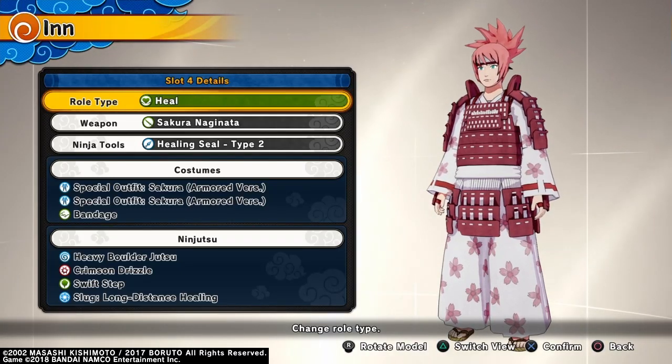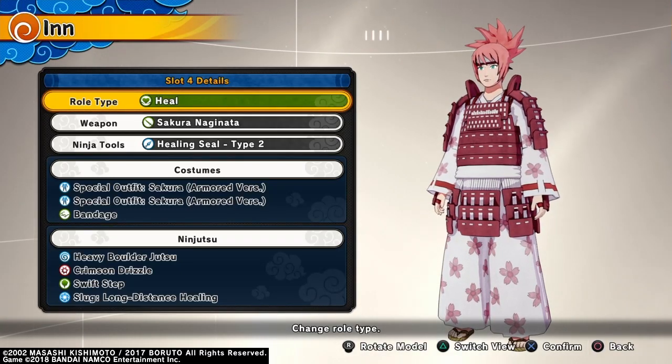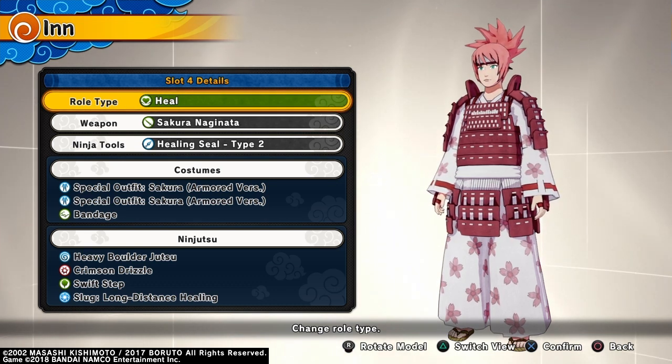We're back on Shinobi Striker again, and for today's video we're gonna be doing a video on the brand new Sakura Samurai outfit that's in the ninja tool shop at the moment. If you guys have not gotten this samurai outfit yet, you can get it in the Tentem shop by appraising some esoteric or some moonlight scrolls.